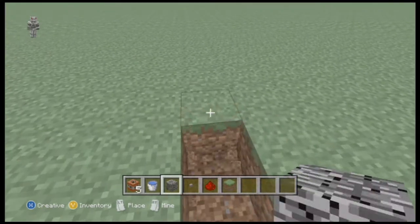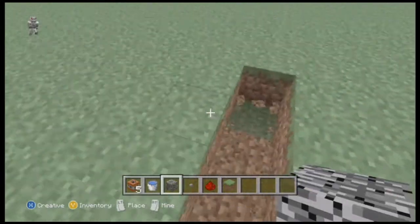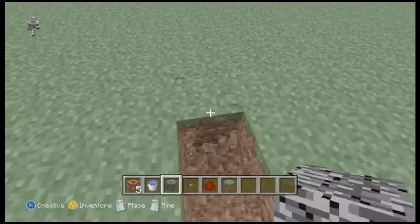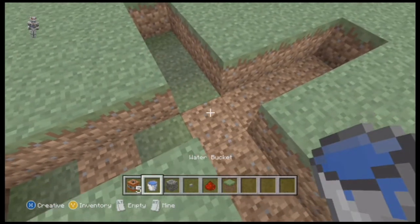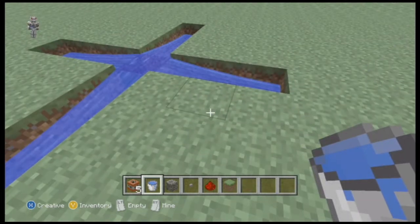You're going to build one block, and then build three blocks out in every direction. Sorry about my friends, guys. You place water in the middle.